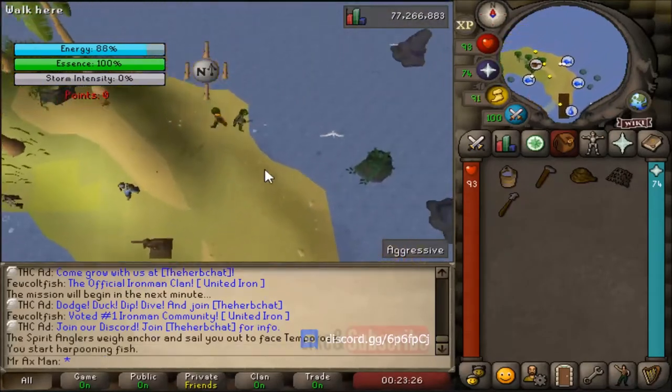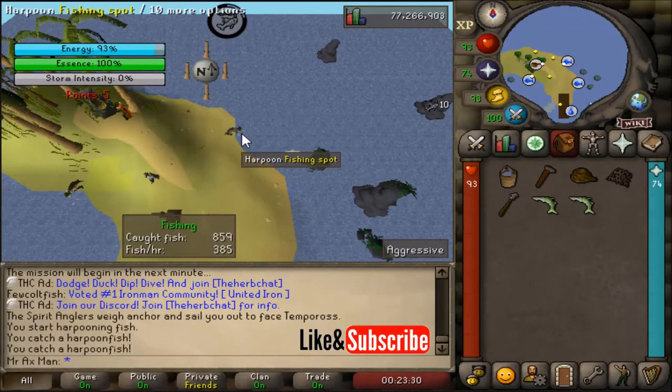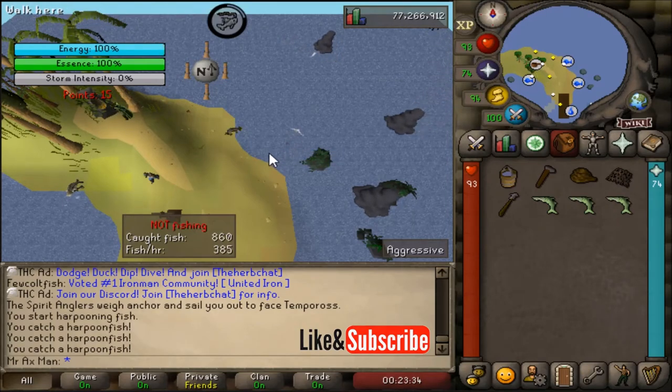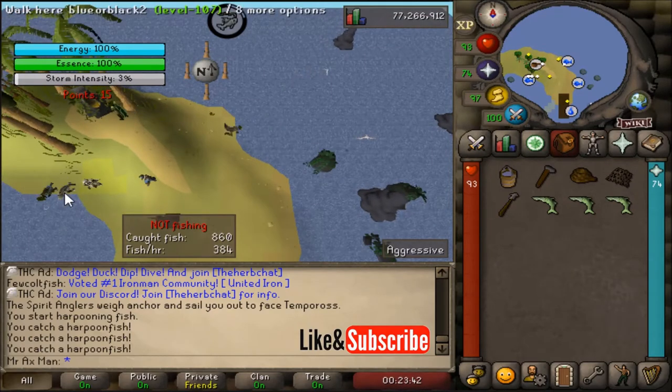The fishing spot you pick actually does matter. Right now they're both the same, but in a few seconds a special fishing spot is going to spawn. You want to prioritize that fishing spot because you catch double the amount of fish there. And the more fish, the more points — and obviously the more points, the more rewards.